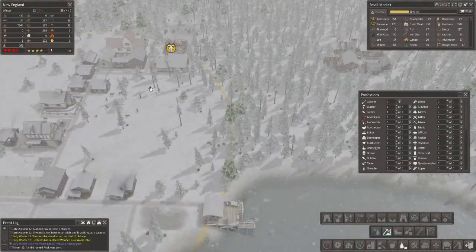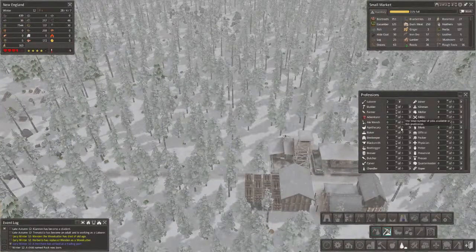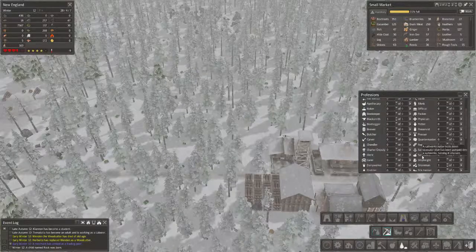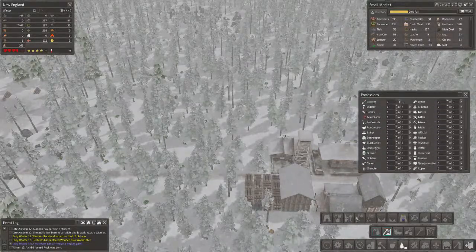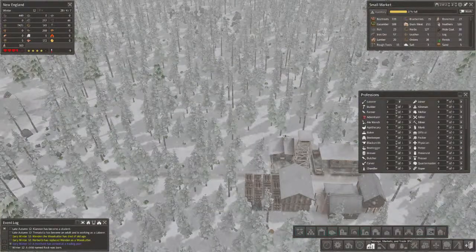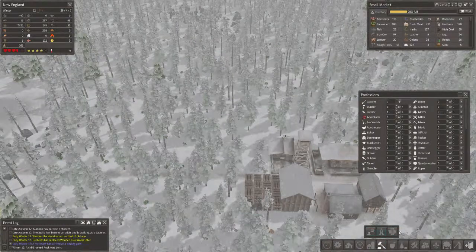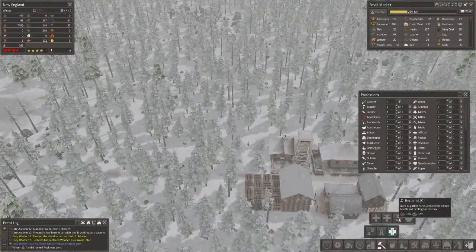General health and average health is not so good, so I think now I'm going to get an herbalist. I don't have an herbalist yet - no. So that would possibly be town services, health and healing, herbalist.